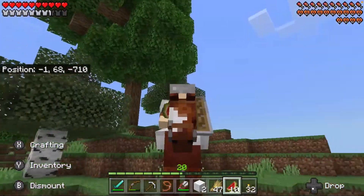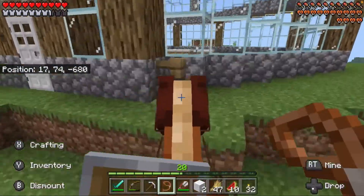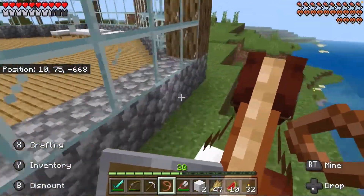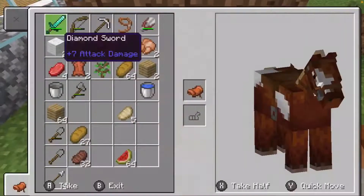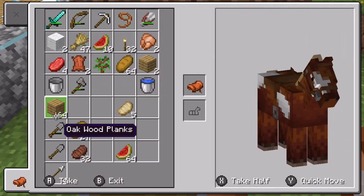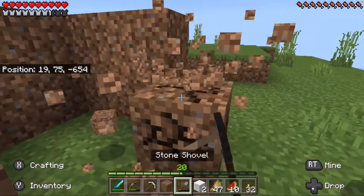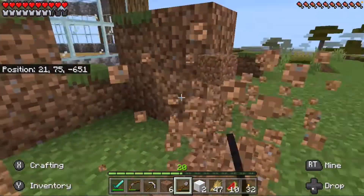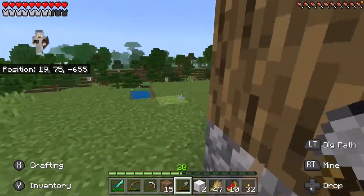As you guys know from the last episode, we built this villager breeder. It's going to work a lot like my other villager breeders — it's going to have a main railway system so I can move villagers in and out with minecarts, and it's going to have just a ton of beds for storage.